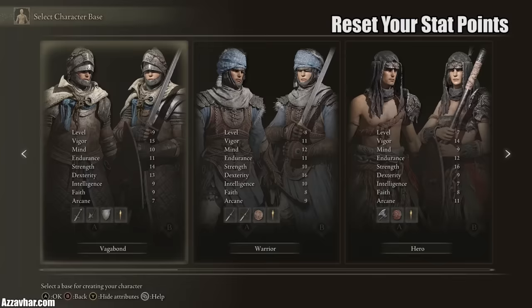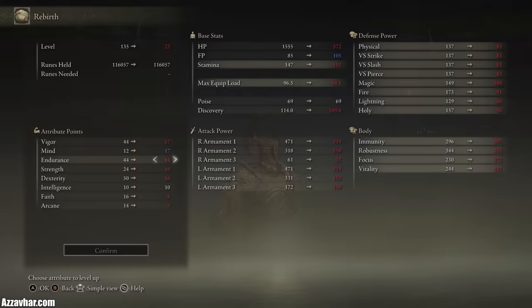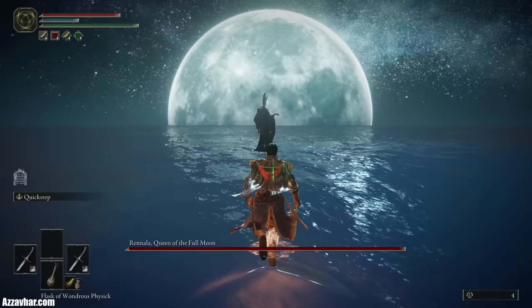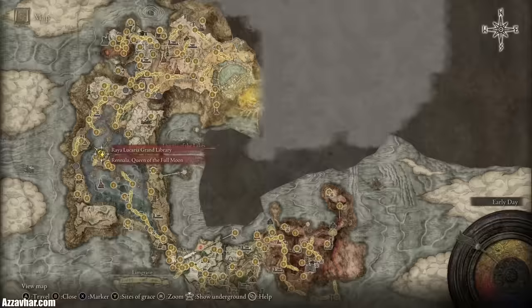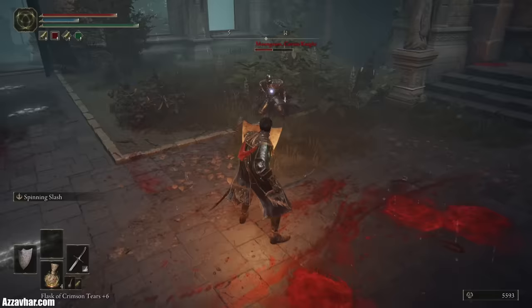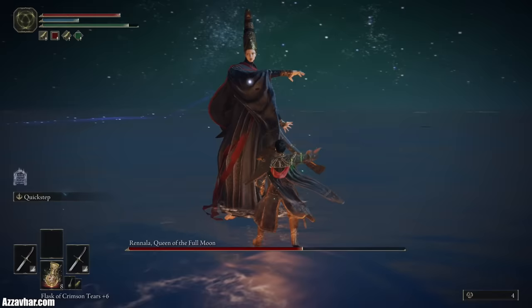Don't worry about making the perfect character build right away — you can completely respec all of your stats a handful of times using a key item called a Larval Tear. To respec, you'll need to defeat Rennala first at the Raya Lucaria Academy, then hand her a Larval Tear each time you want to respec your stats. So if you find a new weapon you really enjoy, you can always respec your stats to allow you to wield that weapon whenever you want.